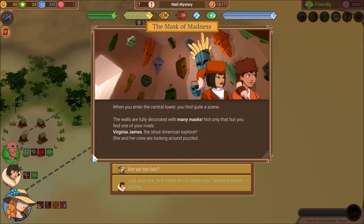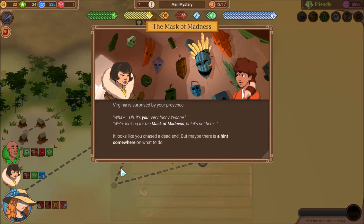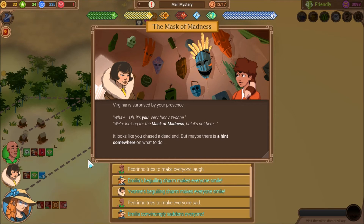She and her crew are looking around puzzled. 'Just pick one — any mask would make your face look better, darling.' Virginia, surprised by your presence: 'What? Oh, it's you. Very funny, Yvonne. We're looking for the Mask of Madness, but it's not here. It looks like you chased a dead end, but maybe there's a hint somewhere on what to do.'